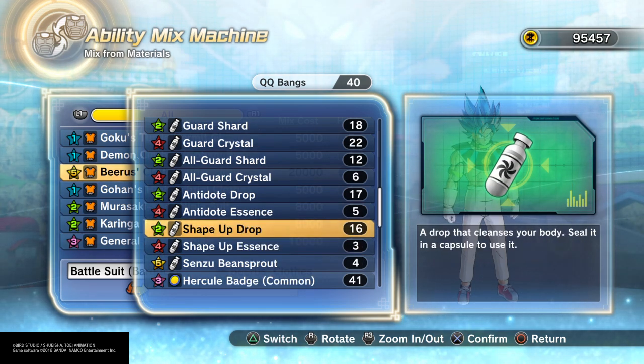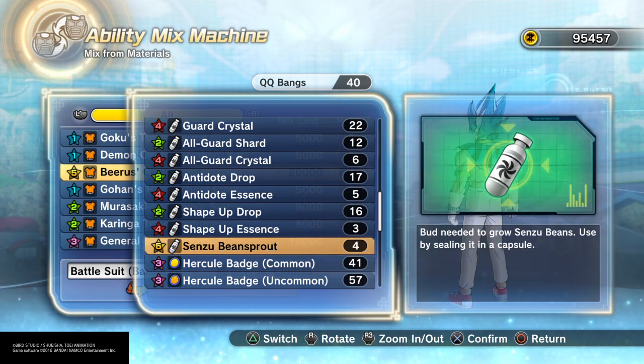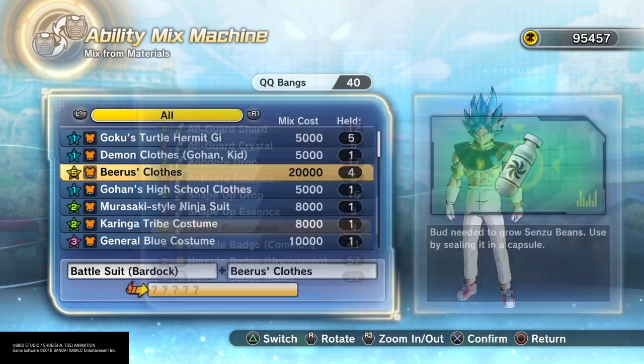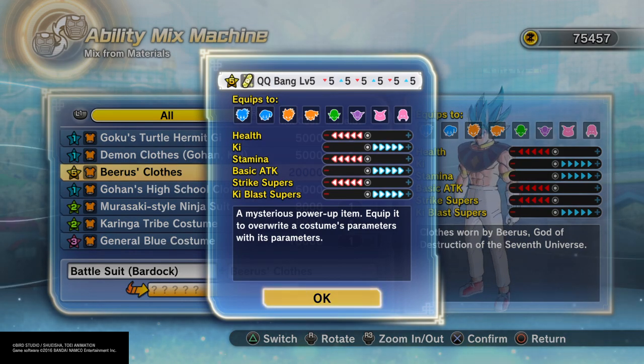I recommend using the level 4 capsules, not the level 2 ones that say 'shape up drop level 2.' The level 4 capsules have a higher chance of giving you a level 5 QQBang. And if you also add a senzu bean in there, it should give you a level 5 QQBang. Yep — I was right! Here you go guys, an OP QQBang right there with Beerus' clothes and Bardock, plus the senzu — the one you make for the revival senzu beam.